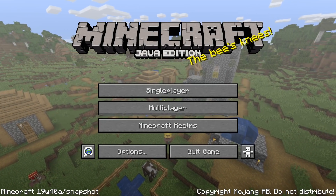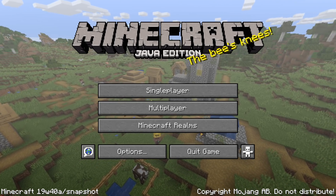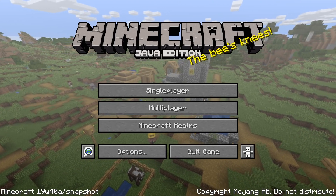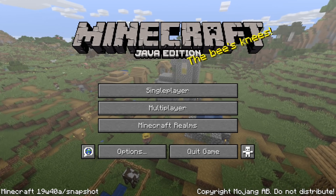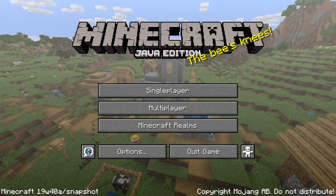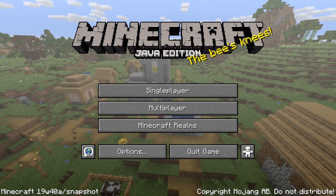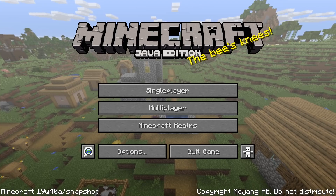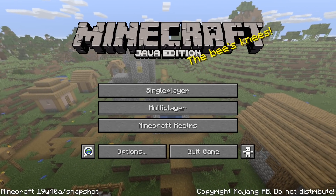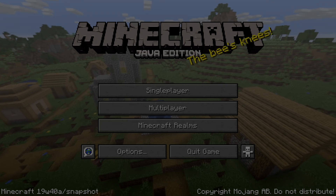Ladies and gentlemen, a new snapshot for Minecraft Java Edition 1.15 has been released — here is 19w40a. This is a snapshot mainly focused on bug fixing, especially fixes with bugs in the rendering system for weird visual glitches in the previous snapshot, but it also has some gameplay and performance fixes. My name is SliceKlime, let me guide you through all the changes in Minecraft 19w40a.